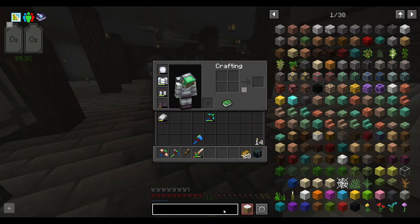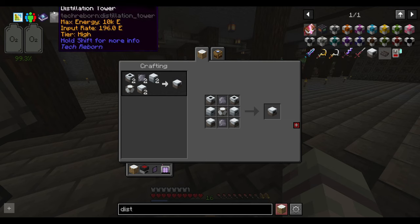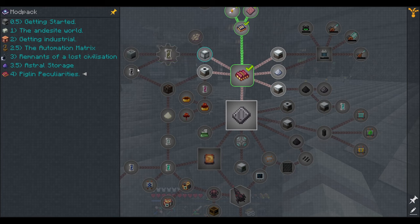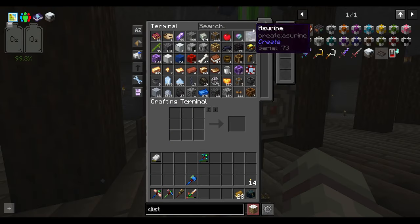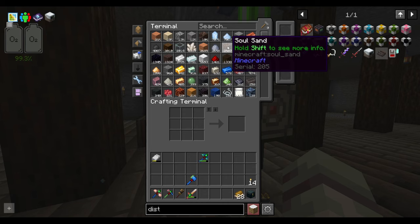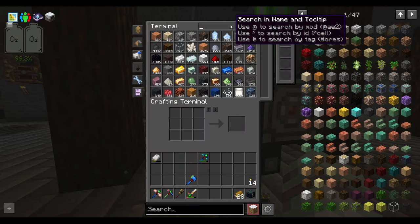Our goal today is to get this distillation process going. I want to get the distillation tower running and then move over to getting the gas turbine going so we can have plenty of materials. They want us to use soul sand or soul soil to make this work. I'm out of soul sand — I don't know why — but I've got 10,000 soul soil and 2,400 buckets worth of soul sand... well, something happened to it anyway. Let's get into the crafting.